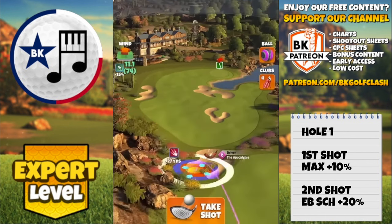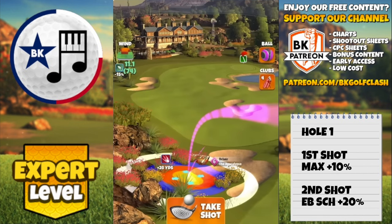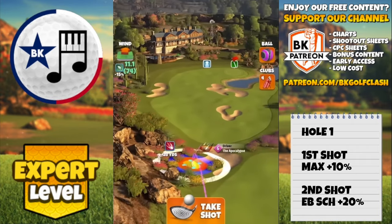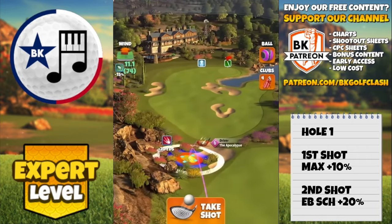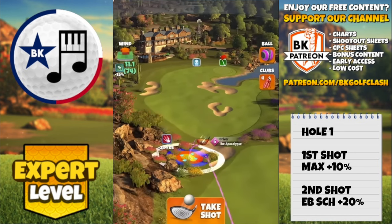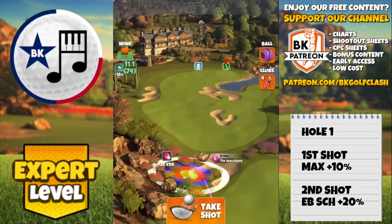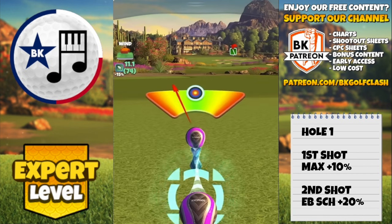I'm using the Apoc 6 here, 6.9 top spin for this wind strength, setting up at top of plus 28 with the bullseye directly over the edge of the bunker. If you haven't got Apoc 6, you can use Extra Mile level 9, set up at max power 5 with the bullseye at the bunker — but bear in mind you need a perfect ball with Extra Mile due to lower accuracy. Max plus 10, power 5 settings.